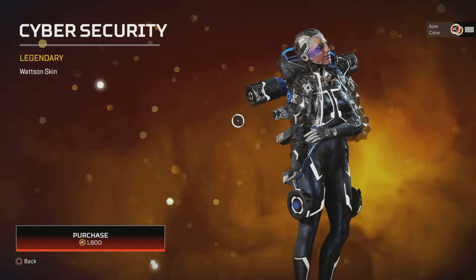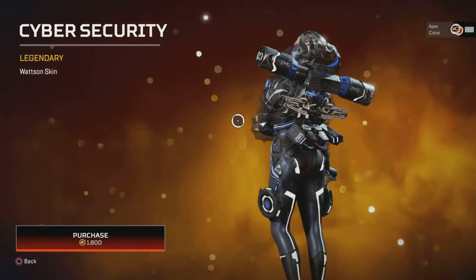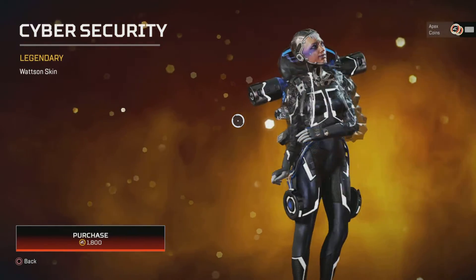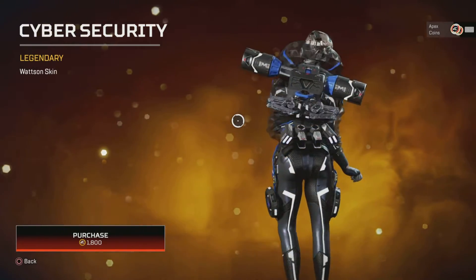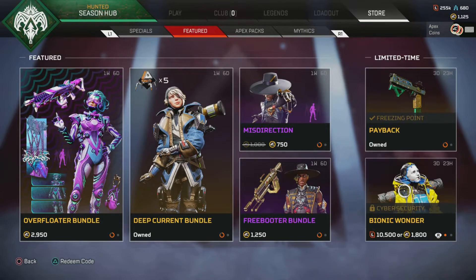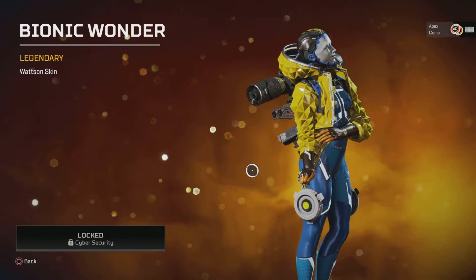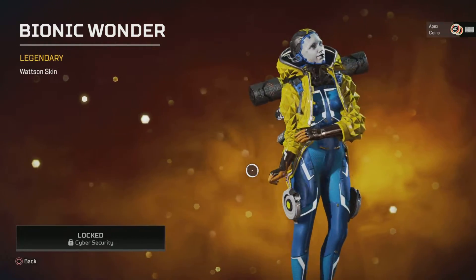For Watson we have Cybersecurity. I kind of like this and I kind of don't — maybe it's the fact she doesn't have hair, I don't know. Just something about it doesn't sit right with me, but it is still a nice skin all the same if you're a Watson main. And if you have that one, you can get Bionic Wonder. I think this one's the better out of the two, to be honest.